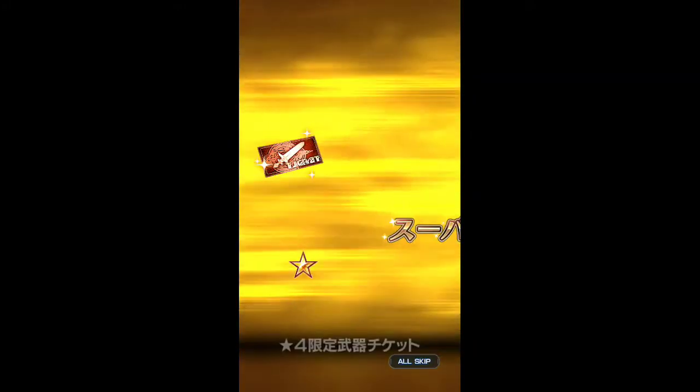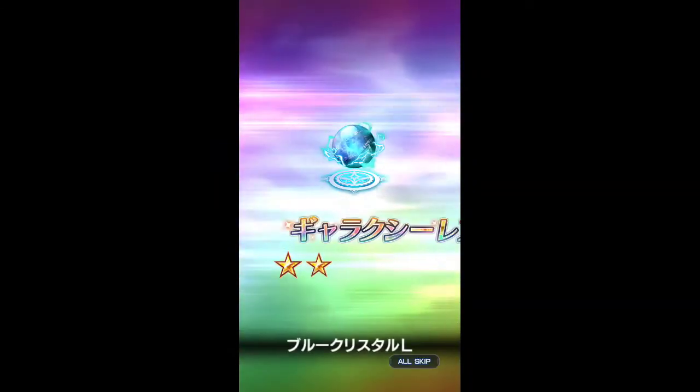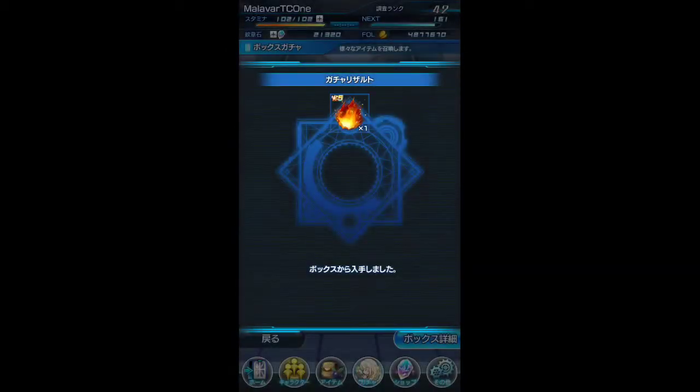Okay, upgrading axe. Four star ticket. Upgrading axe. Nice little orb there. Blue one. Upgrading axe. Regular orb. I'd rather have those things. Oh, it's the gold. Gross. I have so much gold.